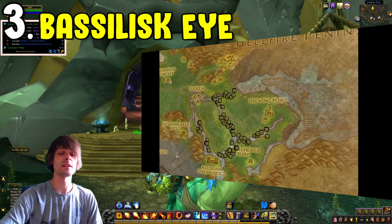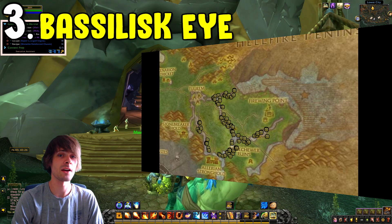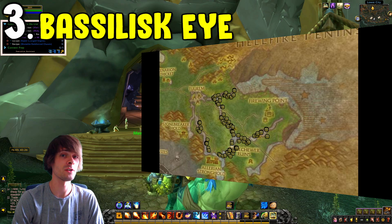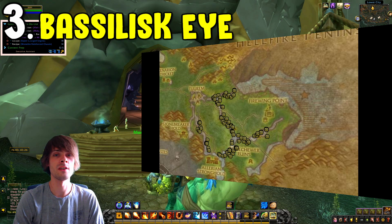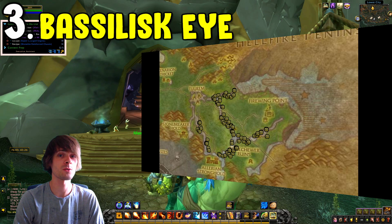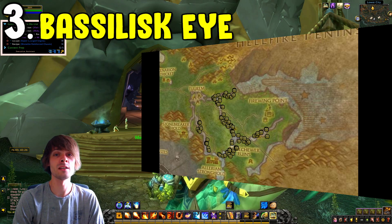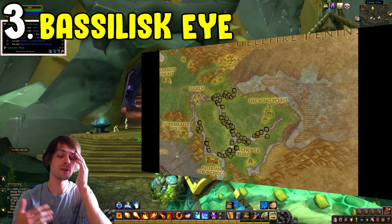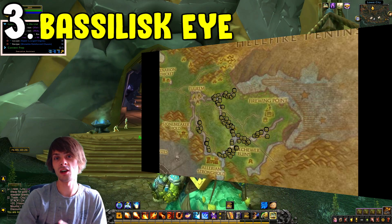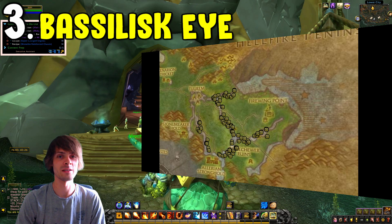Coming in at number three we have the Basilisk Eye Farm. This one can be farmed within Terokkar Forest in Outland — follow the rivers, as the basilisks are dotted all over the map there. Just go on a complete massacre. You can bring a Skinner along with you; it's not required but it does help your gold per hour when you're going on a full-blown massacre of all these basilisks.